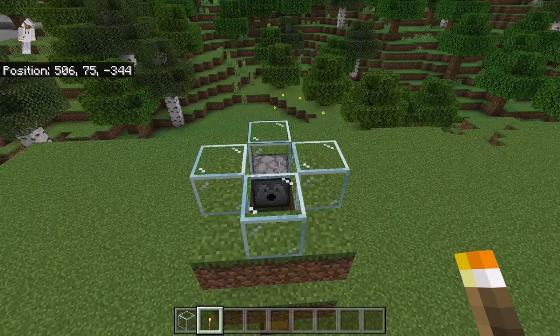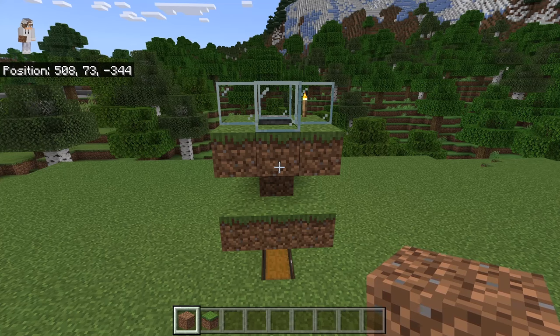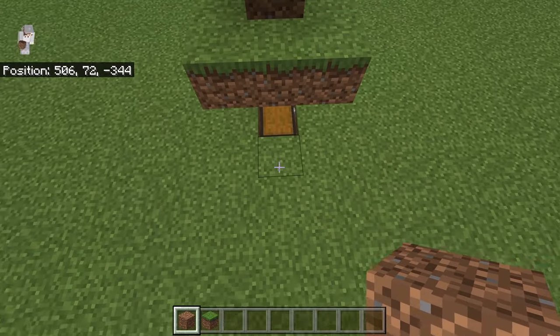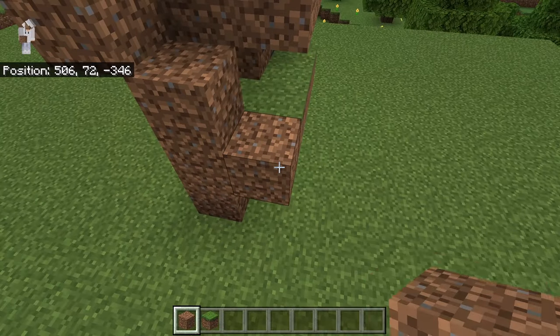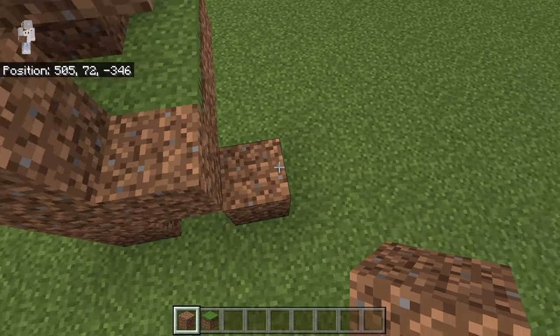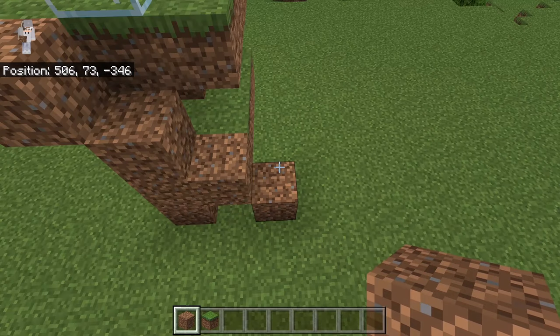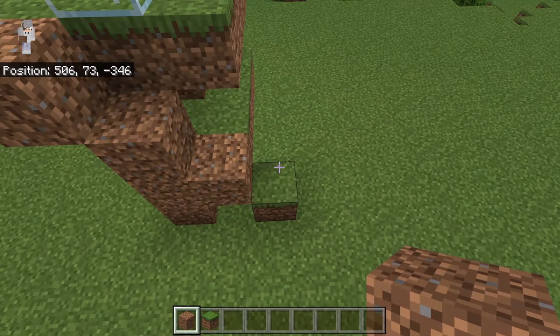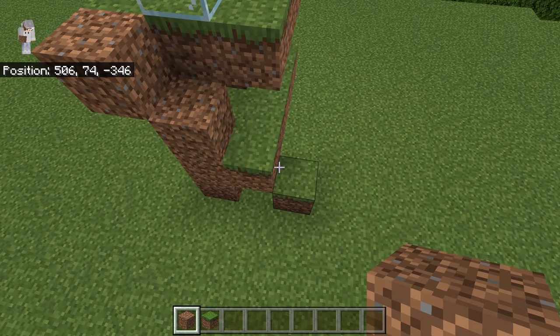The next step is to place a torch over here. That torch will provide light so that grass can spread to dirt blocks even when it is night time. At this point, if you used dirt blocks instead of grass blocks, place 3 dirt blocks over here, then a dirt block at this spot and one over here, then another dirt block at this spot. This dirt block should be next to at least one grass block. If it is not, you will need to place more dirt blocks until a dirt block is next to a grass block. Over time the dirt blocks will be turned into grass blocks, which will eventually cause the dirt blocks in the farm to become grass blocks as well.